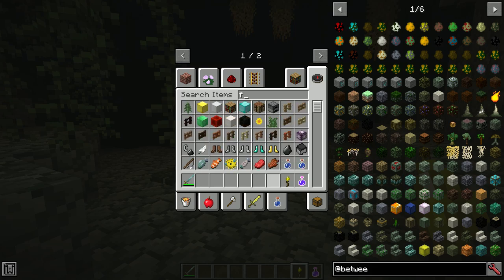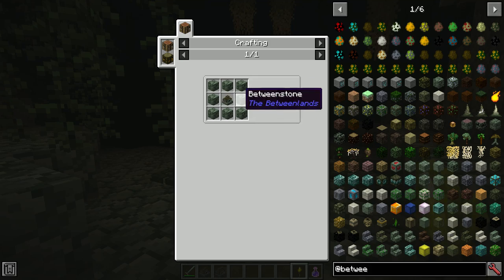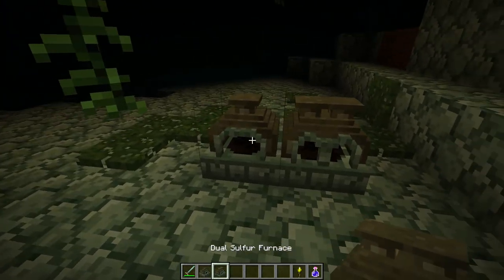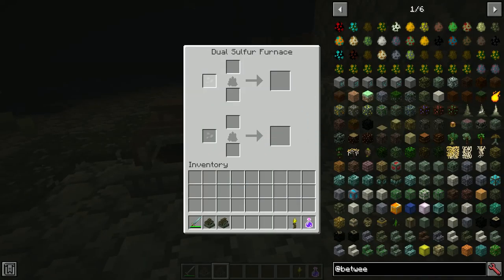One thing to note as you're digging down: I do suggest at some point getting yourself some sulfur and making yourself a sulfur furnace and then a dual sulfur furnace. It's default just 16 Betweenstone, not hard to get. The sulfur furnace looks like that, and the dual sulfur furnace looks like that.